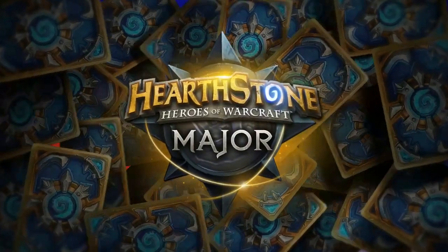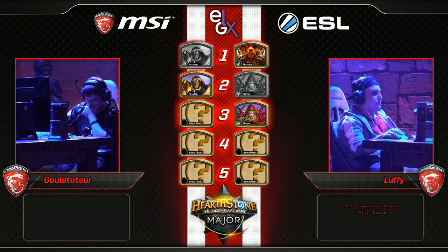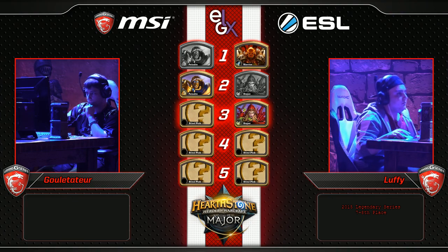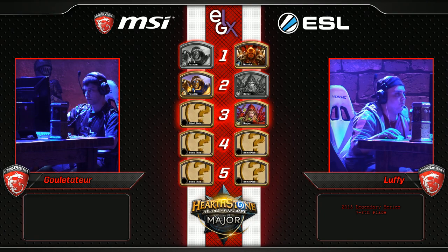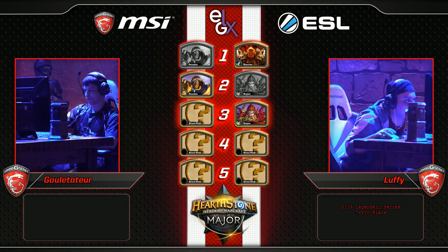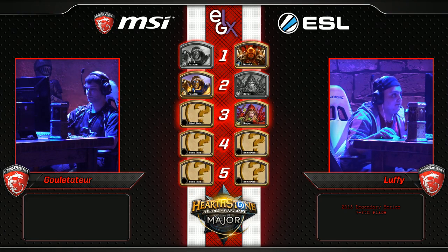So we're going to get to see some other decks from him — maybe just the Rogue again from Luffy, or maybe his Mage deck. Gulettatur's got Warlock and Rogue left to roll with. For Luffy, he's got Rogue and Mage that he still needs to win. Warlock we've yet to see played on stage so far, so really looking forward to seeing what that deck could be. I want to see the Warlock deck so bad.